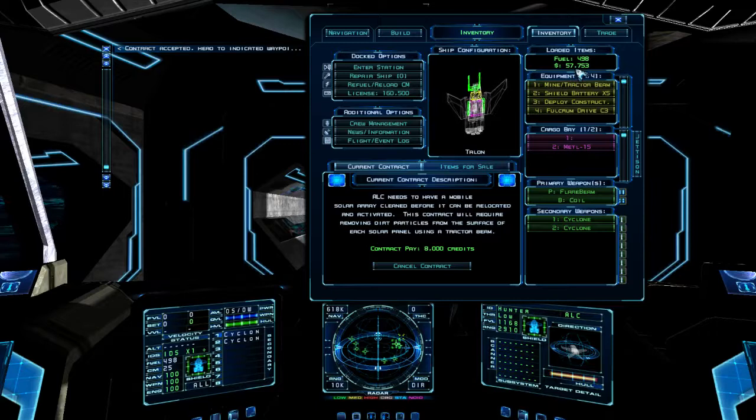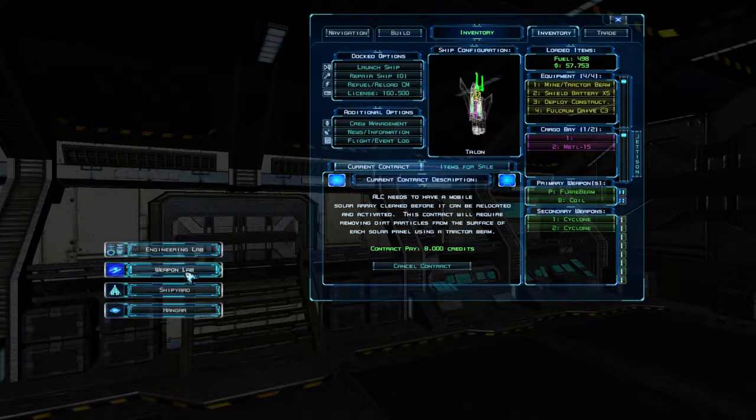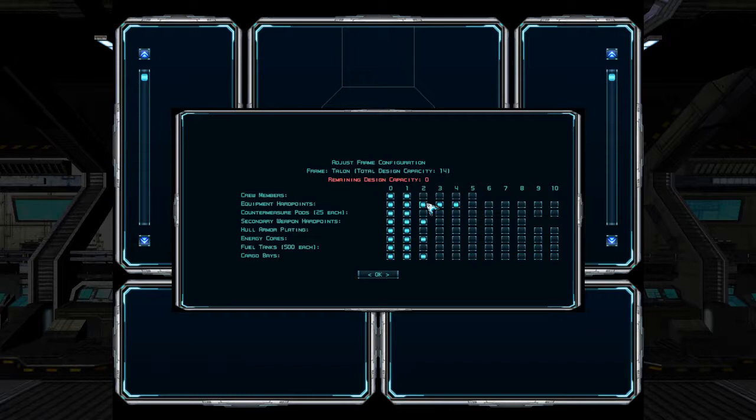At the moment I've got 57,000 credits. You can also enter the station — you've got an Engineering Lab and Weapon Lab where you can create your own custom weapons and systems. The Shipyard is where you can configure your ship. Click into Frame Config and you can choose whether you want more cargo bays, or sacrifice those points and put them into other things like equipment hardpoints, which allows you to carry more equipment. You can freely customize this and come back and change it.